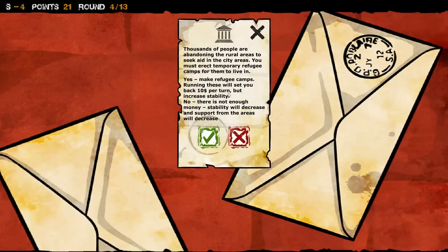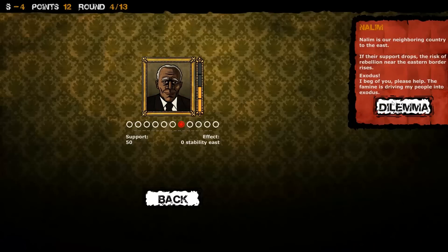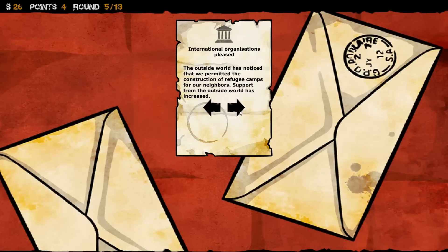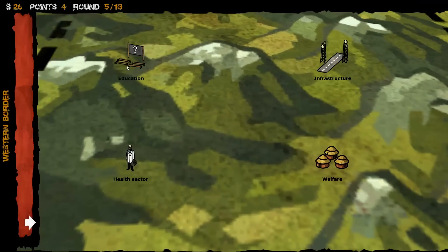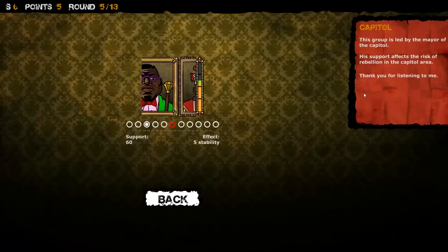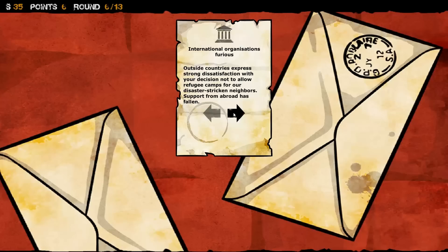Dilemma — make refugee camps. Fine. God, I make money and they just take it from us. This will set you back. It all sets you back. There's a bunch of random events, and it looks like there's starting to be rebel attacks on some of our camps, which is no bueno. Not much we can do about that frankly. More dilemmas — money for food. You just want me to give you my freaking arm too? I don't care about foreign support. We don't need that.